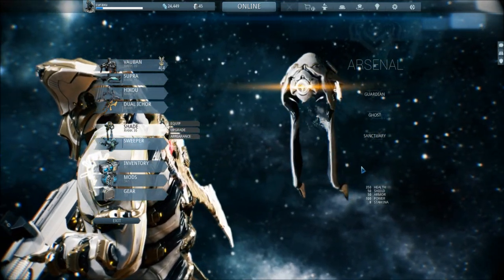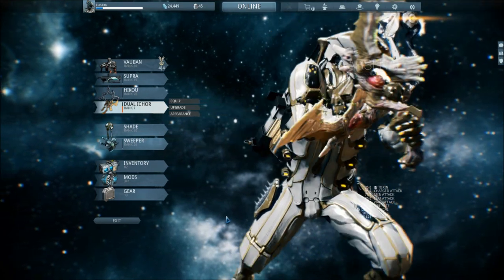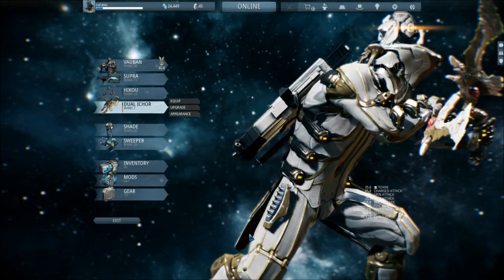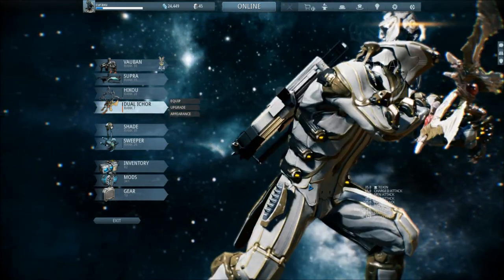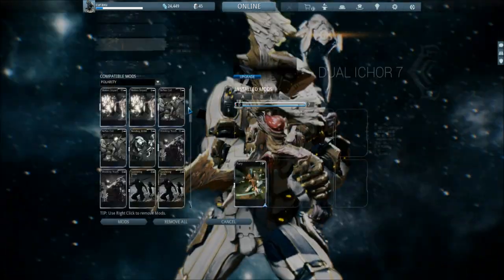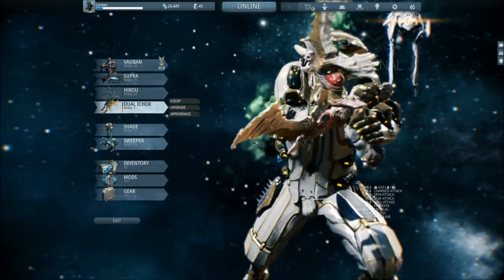Then you have the Dual Ichor. This is basically my Infested weapon and it does toxic attacks. It allows you to essentially zip through levels. Although I think I'm going to put this away and get Zorens instead, because this doesn't do nearly enough damage. Although it is quite funny to mod because it has innate poison damage, so if I were to put fire in here you get gas damage, which looks pretty good — but doesn't really do much good.